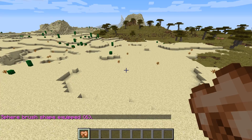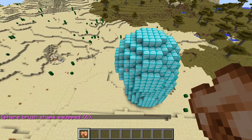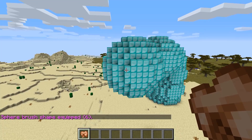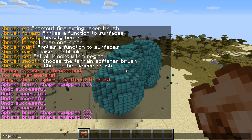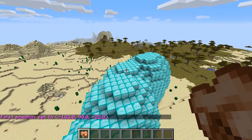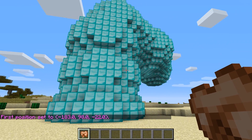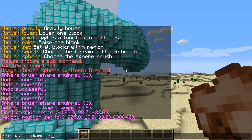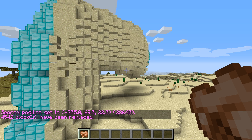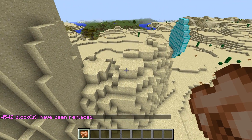At number 2 we have the World Edit mod, and this mod allows you to massively edit your world as you are playing in creative mode and add giant amounts of new blocks to the game very quickly. This just makes building much easier and faster, and you can do some really nice stuff with it if you just learn how to use it. Overall it's probably tied for the best mod because of how useful it is, however number 1 is used by more people and isn't as specifically needed for one game mode, so that is why this mod is at number 2.